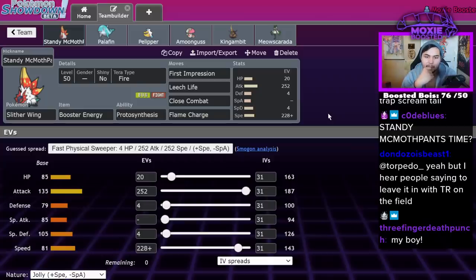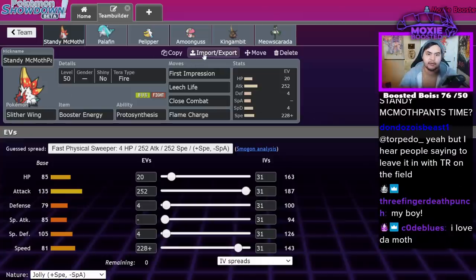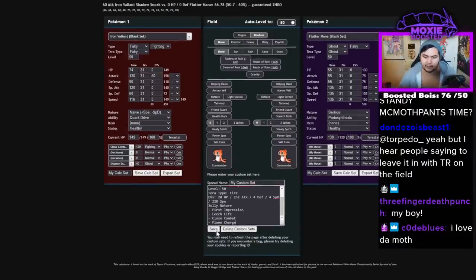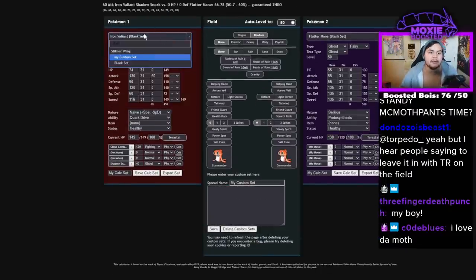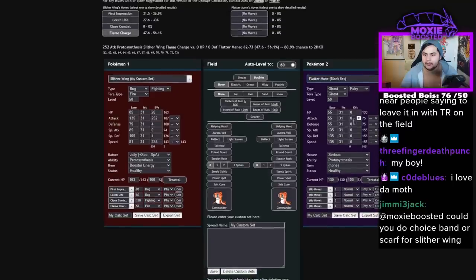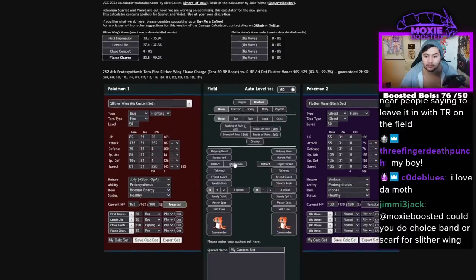The First Impression is super threatening to a lot of Pokémon — Meowscarada is one, any Dark type really. Let me just run the damage calc. The initial First Impression is really crazy. So if I'm Tera Fire, the Flame Charge does — jeez, it really does that much? I didn't think it would do that much. But a good Pokémon is a good Pokémon. You can obviously run Flare Blitz there instead, but I like Flame Charge for the speed boosts.